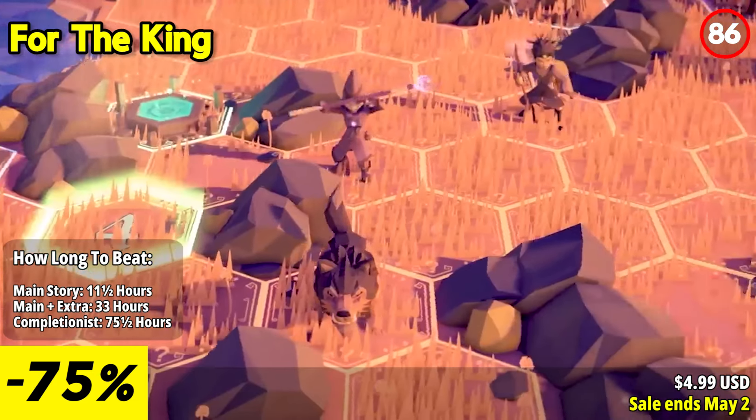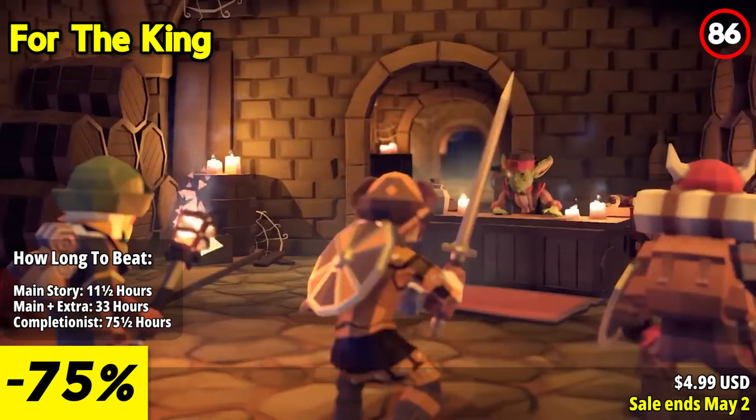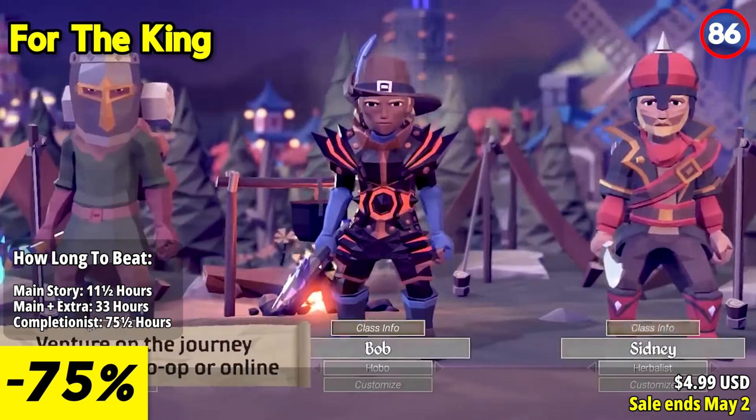For the King is a thrilling and strategic turn-based RPG that combines exploration, combat, and cooperative gameplay. This game stands out with its challenging quests, dynamic encounters, and immersive tabletop-inspired mechanics. Random encounters, procedurally generated maps, and challenging dungeons ensure that each playthrough feels fresh and unpredictable. The game's tabletop-inspired mechanics, such as dice rolls for combat and skill checks, add an engaging and immersive element to the gameplay.